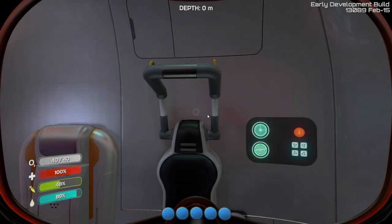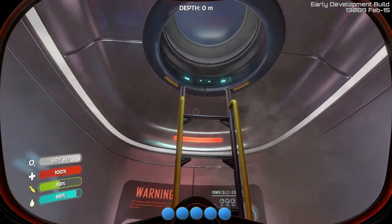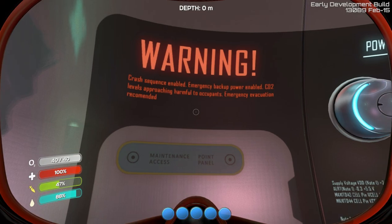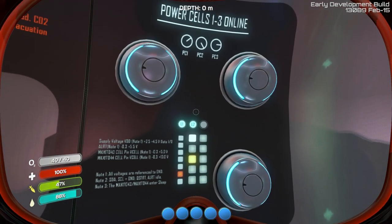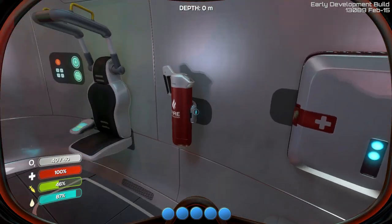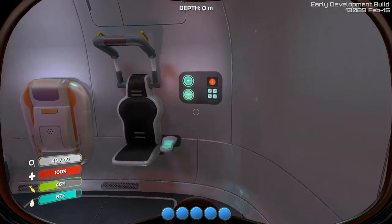Yes, I lived! I was hoping the game wouldn't end right there. All right, so we've got some sort of goggles on, we're in a life pod. Warning — crash sequence enabled, emergency backup power enabled, CO2 levels approaching harmful to occupants, emergency evacuation recommended. Get out of your pod! Power cells one, two, three online. Look at all this — knobbity bits. On the lower left we've got air, health, food, and water.